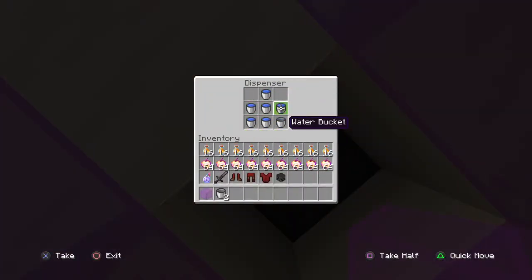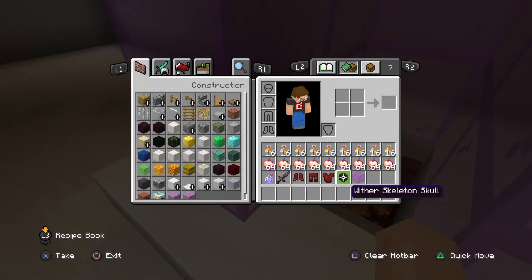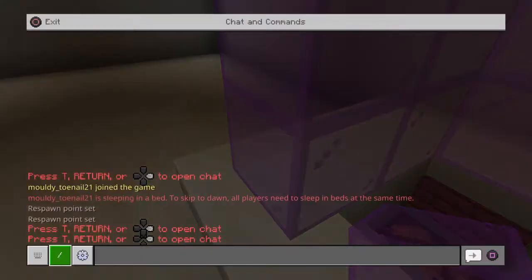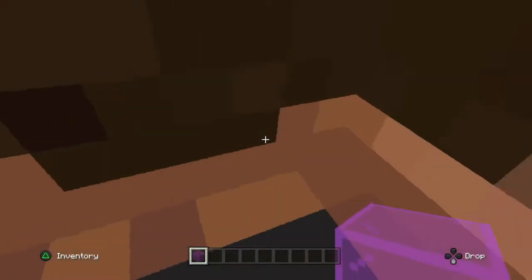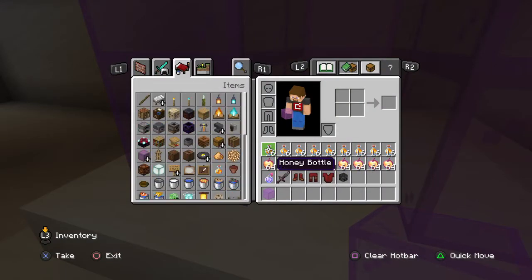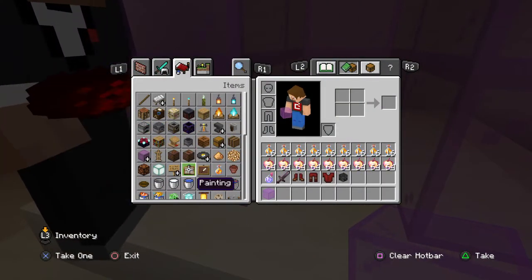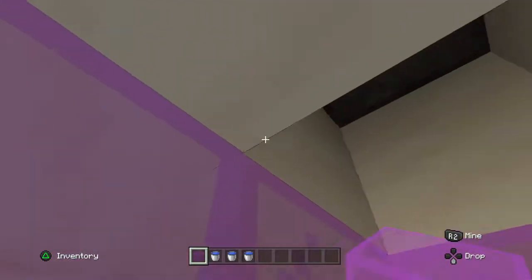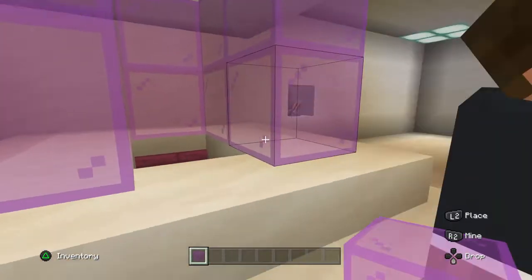I'm in my base. What? I'm in my base, I'll tp you to me. There you go. One, two, three. Boom boom. And now you can leave.